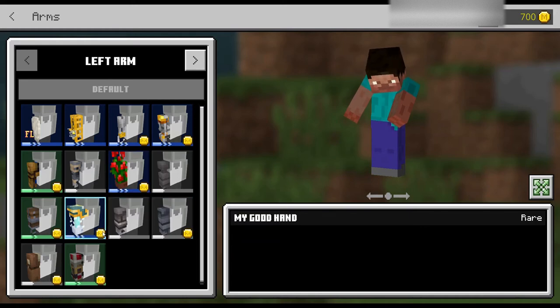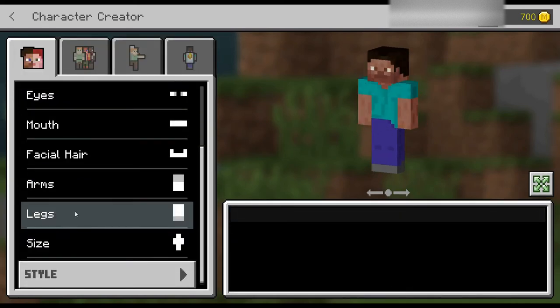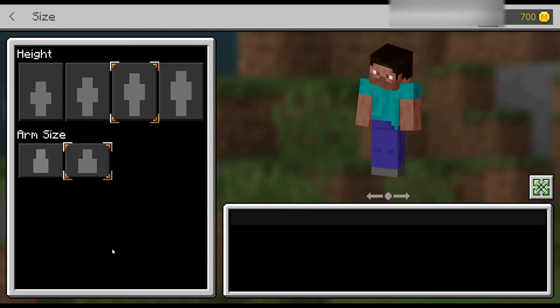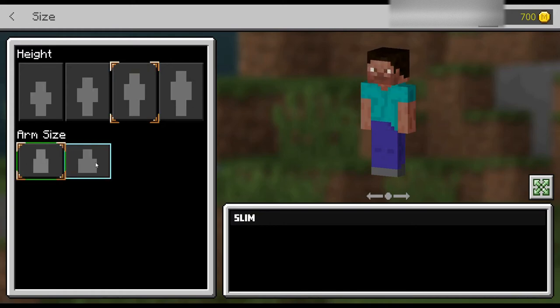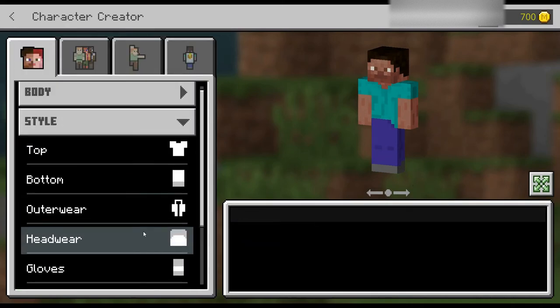I don't want any special arm. These little coins you see — those coins come with the game when you buy it, and you can use them to buy things like games or stuff for your character. I'm going to leave the arms like that. Legs are just like the arms except they're the legs. For size you can be small, a little taller, medium, or very tall — I'm going to stick with medium. For arm size you can have skinny arms or fat arms — I'm going to stick with the larger, more manly size arms.